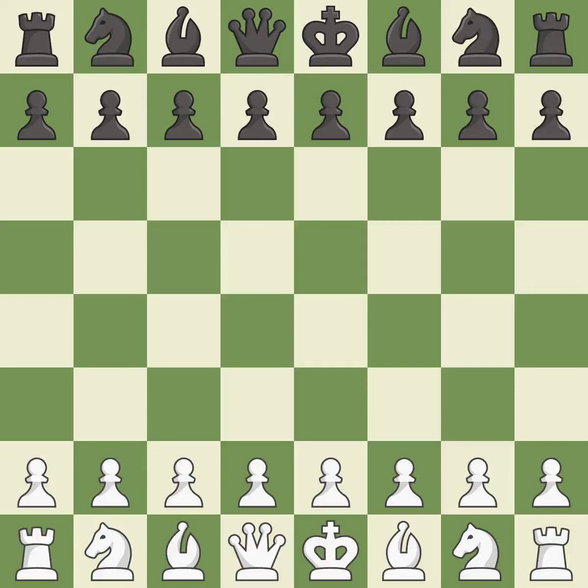English opening, Neo-Catalan defence declined. One player was winning but then gave it away. That game was pretty competitive. Black had a good opening, but white was on another level. The middle game battle was fairly even.